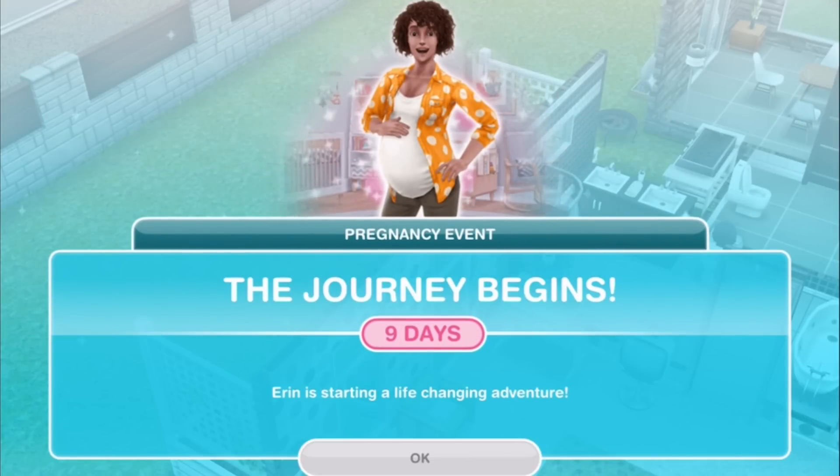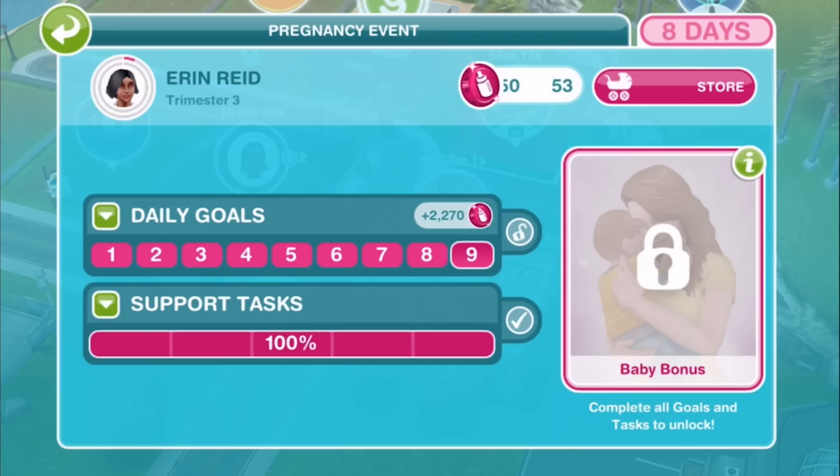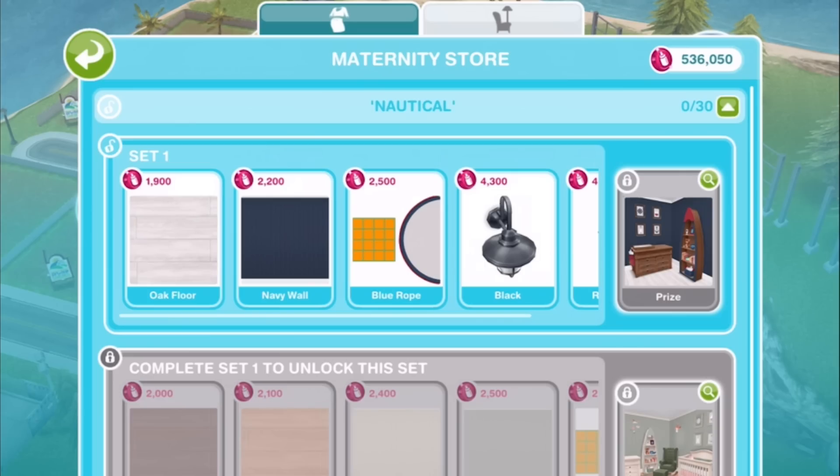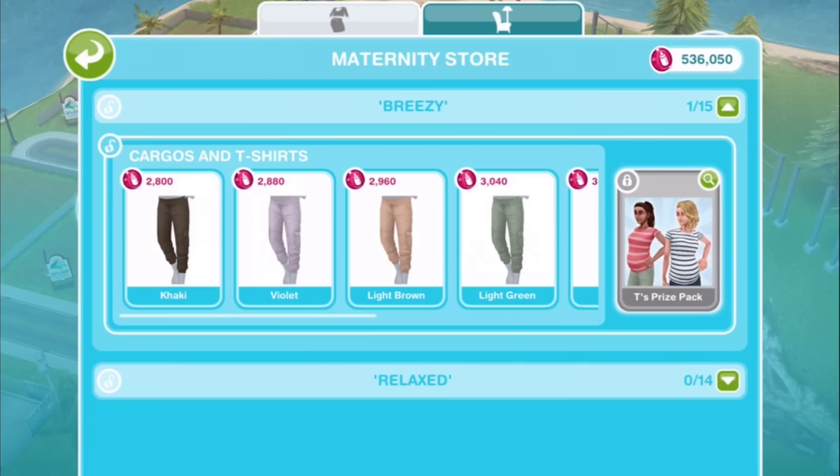All the clothing and items in the maternity store need to be paid for with tokens, which are earned by doing goals and tasks during the nine day pregnancy event. The store is divided into clothes and also furniture and decor, so we'll go ahead and start with the clothes and do a bit of a fashion show for you.